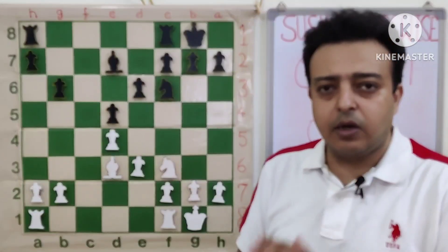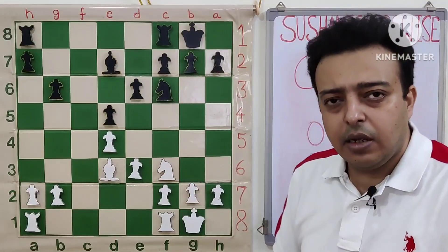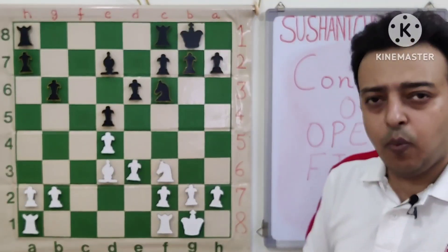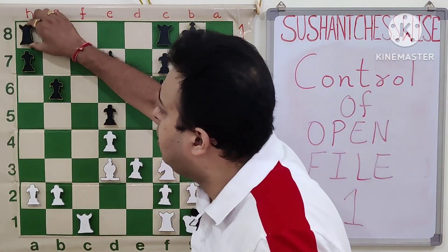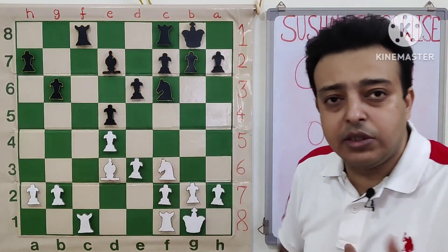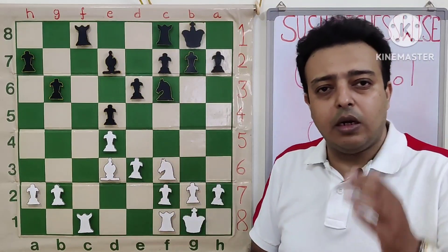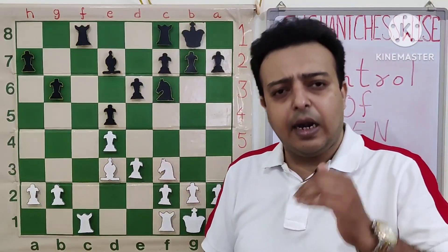If there is only one open file on the board and we get control of that file, the position can become winning. In this game position, white played rook c1, and black responded rook c8 trying to contest the file. Once the rook controls the file, it wants to get hold of it and enter the seventh rank.